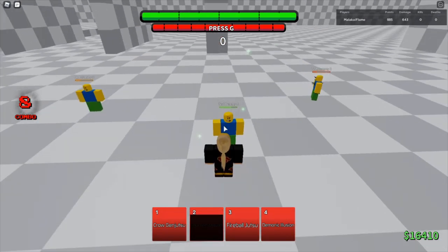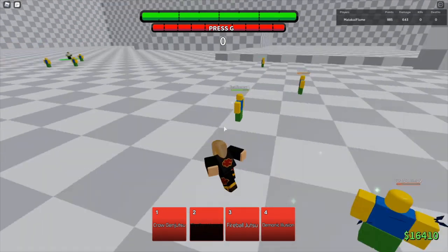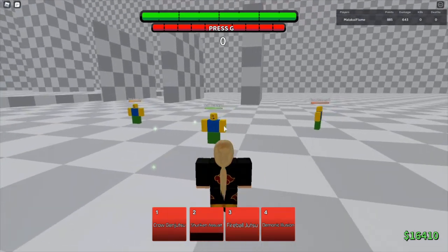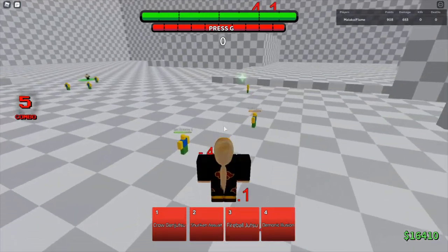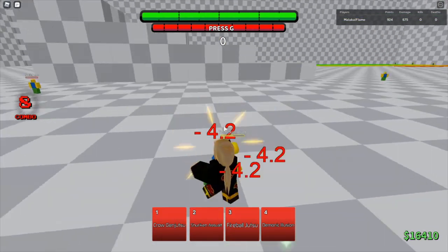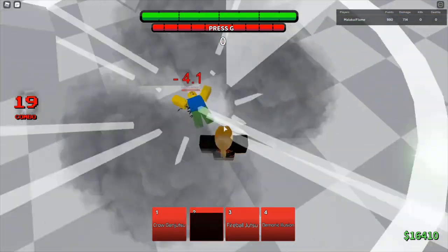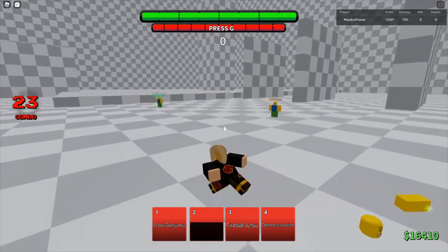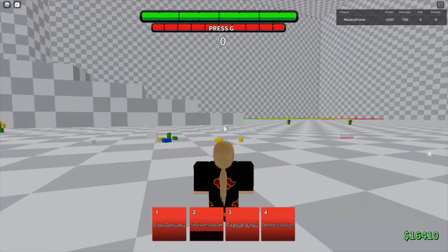If you move-stack a move while you go up, they can't get out of it. When you move-stack or attack-cancel a move with the up tilt, it makes it so there's no gap. See — no gap at all. He could not block that. Since you're using a move at the same time as up tilting, the hitstun keeps them there long enough for you to reset your M1s in the air and start hitting again.